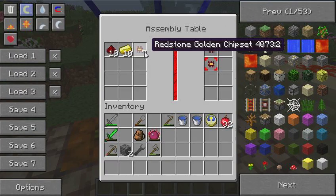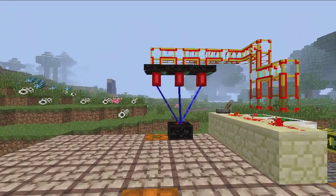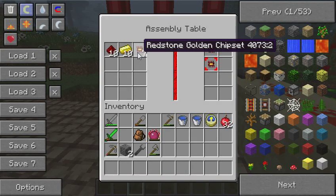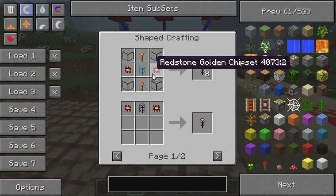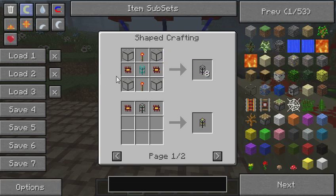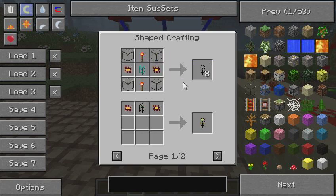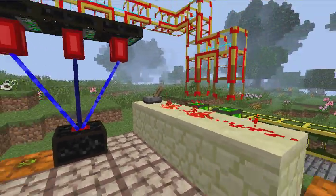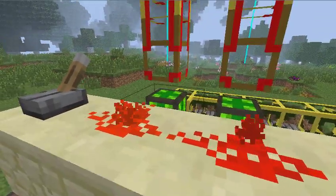I am building redstone golden chipsets for now, because as of the latest update with Logistic Pipes you can use these golden chipsets to build basic logistics pipes. So instead of using 4 gold for each golden gear, now you can use only one gold for this - it's actually much cheaper from a material standpoint. You still have to use a lot of fuel, but from a material point of view it's much cheaper.